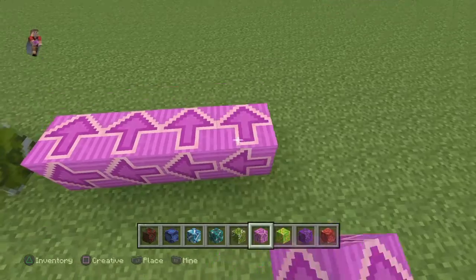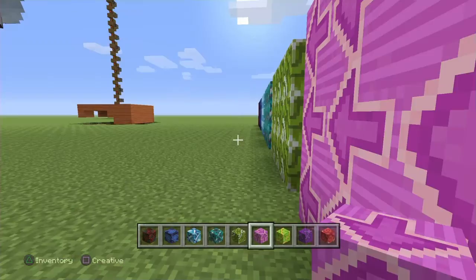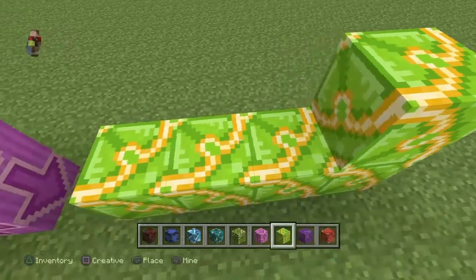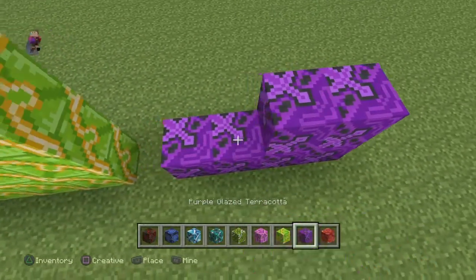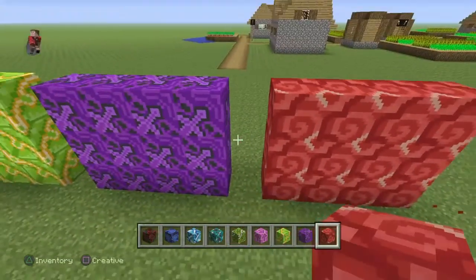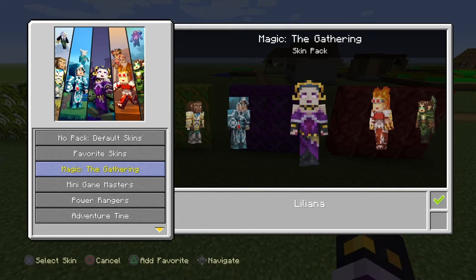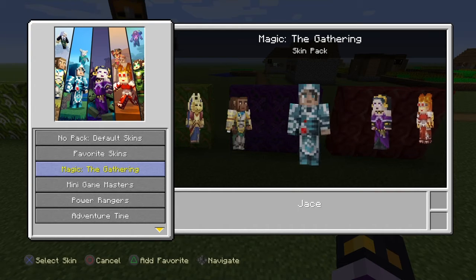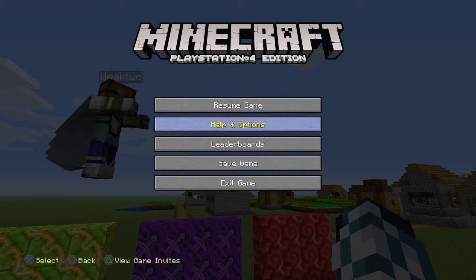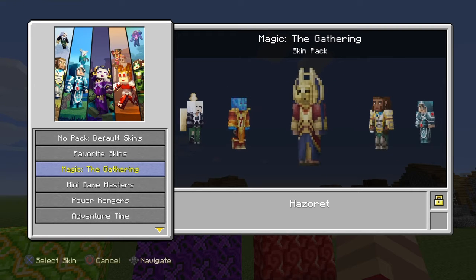How do you get some for free? Some of them are free. Zathra, we should use these glazed terracotta blocks for signs — like whenever we want to do a treasure hunt or something, we just point them in the directions. The two free ones in the Magic pack are Jace and Liliana. I can't tell if Jace is a guy or a girl. Here are all the characters — I think that one's like a pharaoh.